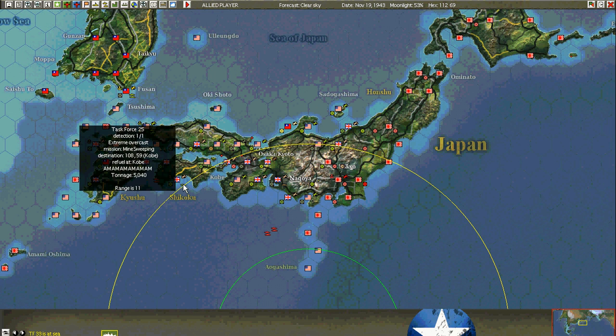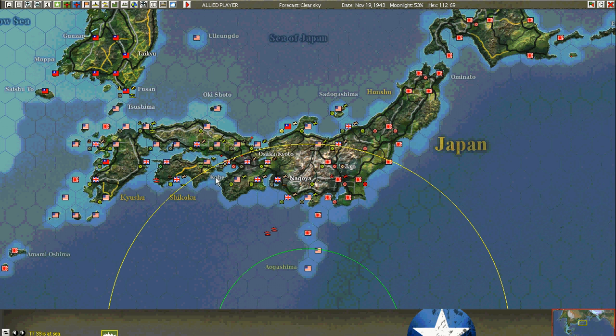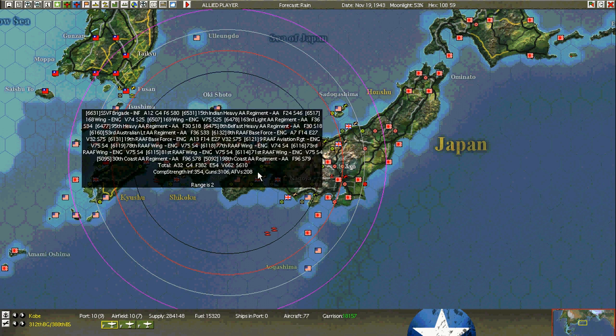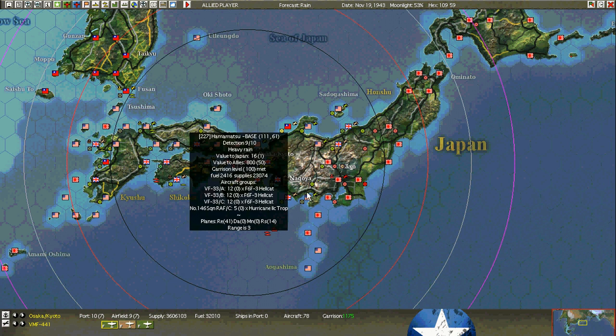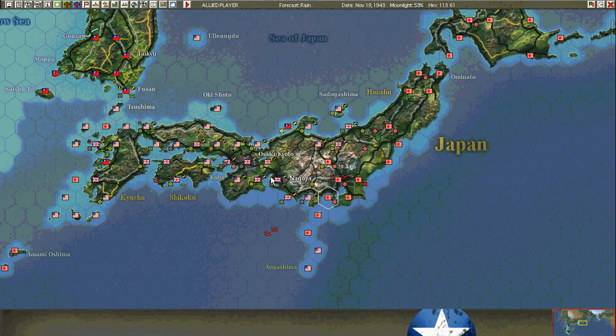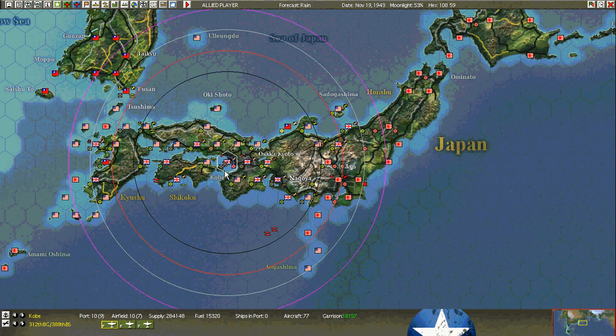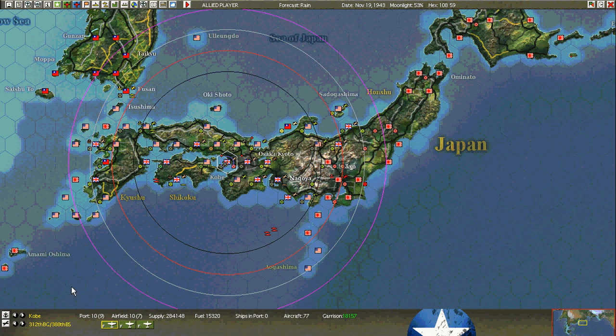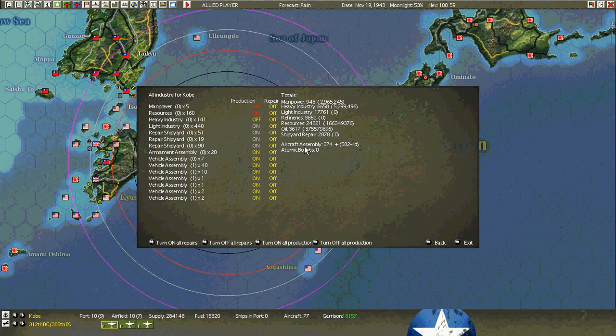I formed up six minesweepers here. I'm throwing them into Kobe to sweep the mines, and then do the ones in Osaka. Until I can secure Yokohama, I have to keep my options open, which means I've got to maintain a garrison at Kobe. I need the repair yards here — if something goes wrong, this is probably where I'll send the battleships for repair.